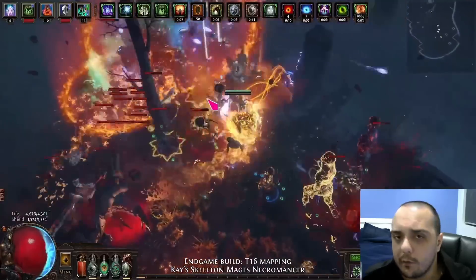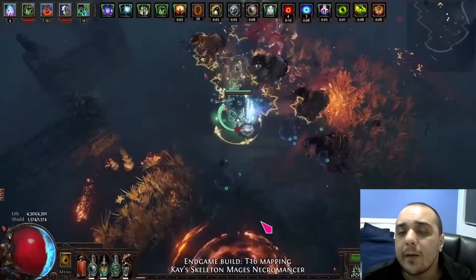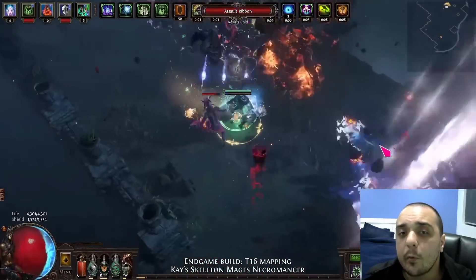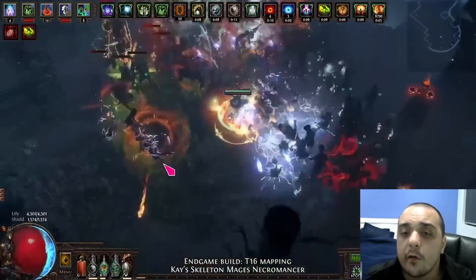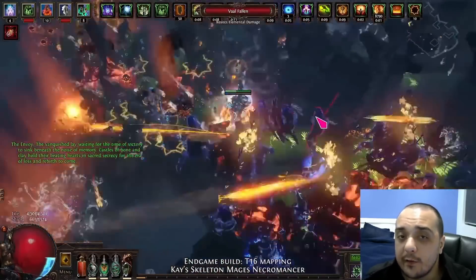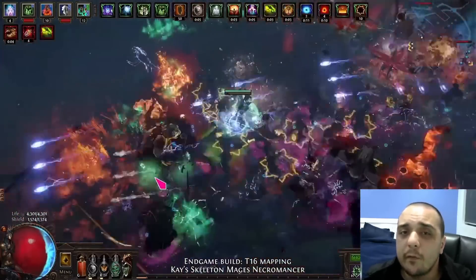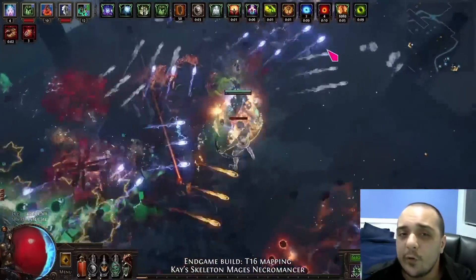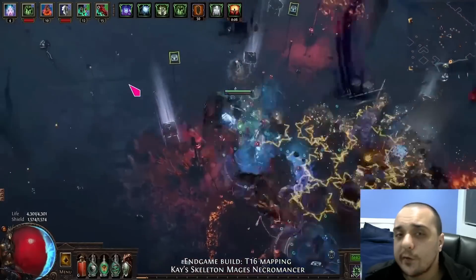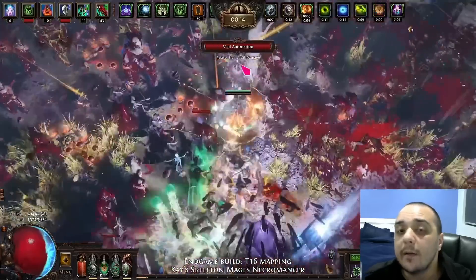It's not all roses, however. One of the major weaknesses of this build is its slow start at the beginning of a league. You don't even get to start playing Skeleton Mages — rather, you have to start off with Skeleton Warriors or a different minion entirely until you obtain the jewel to allow you to summon Skeleton Mages. Additionally, being a minion build, you're often left at the whims of what I'd describe as fairly underwhelming AI. If you are looking to scratch that minion itch, I would highly recommend using Kay's Guide, which I'm going to be linking in the description below.